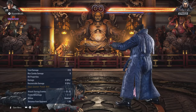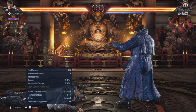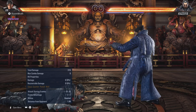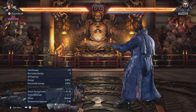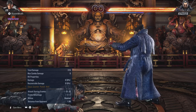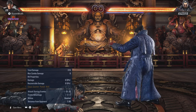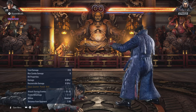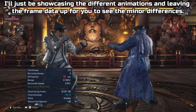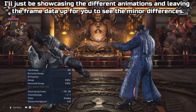A few other notes: all those get-up options apply when you're lying face up — your face looking up at the ceiling and your back on the floor. But if you're on your stomach or on your side, in basically any direction other than face up, you won't have access to the spring kick or the roll-forward lunging attack. Also, some of your low and mid attack animations might change slightly, which will also affect the frame data a little bit.